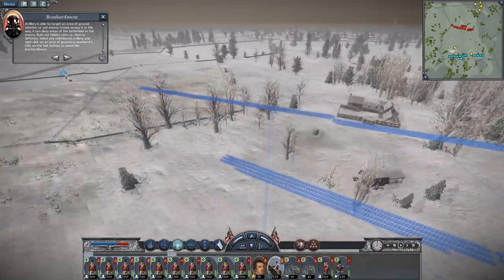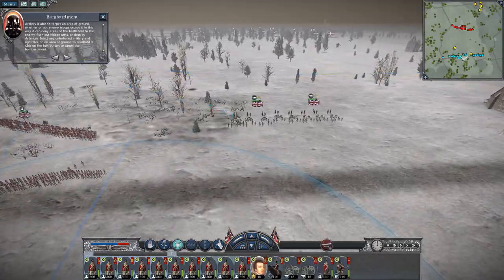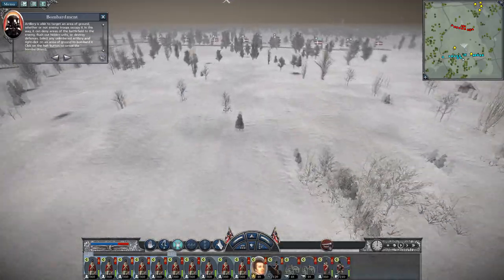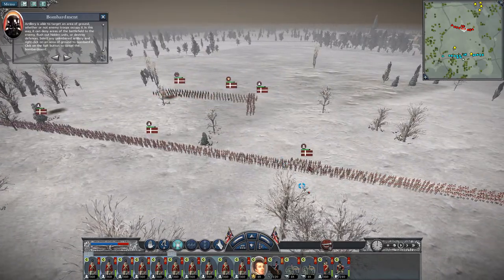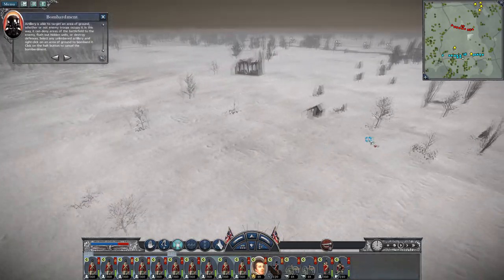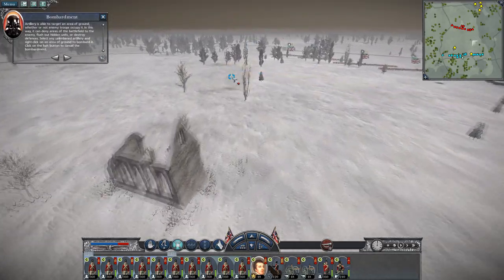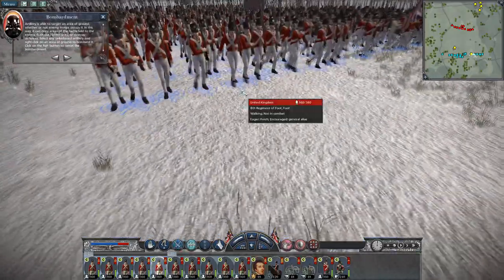Let's just get a bit threatening with some of my units and take my general. I'm trying to move a bit closer before bombarding. Although by the looks of it, they have no artillery. So I could well want to just set up and then bombard them and force them to come towards me. I'm in no immediate rush, so I can let my troops march up in good order.